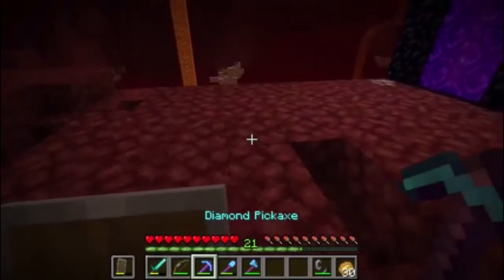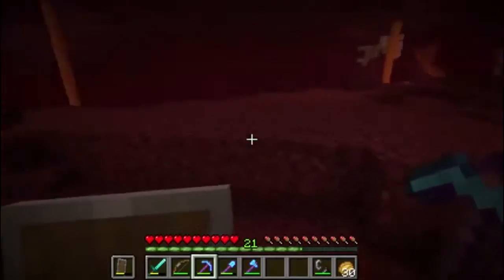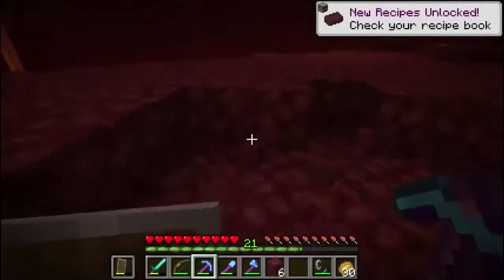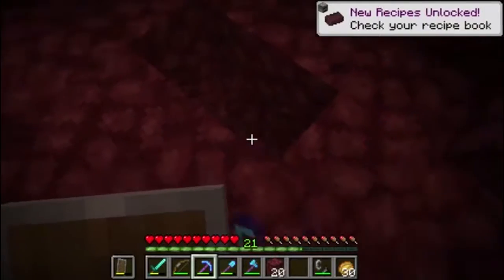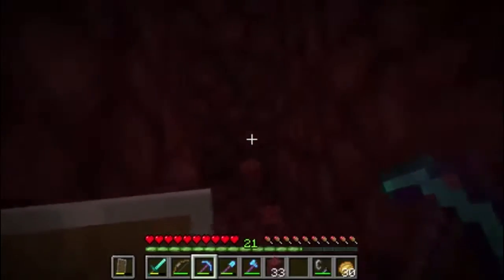I currently have an efficiency four pickaxe and that will tear through - this red stuff that you're seeing is called netherrack. With how my pickaxe is right now, I tear through it pretty fast. So it would be fairly easy to dig a hole down. We don't want to do that and accidentally fall through into the lava.